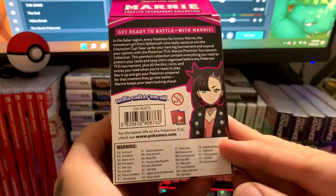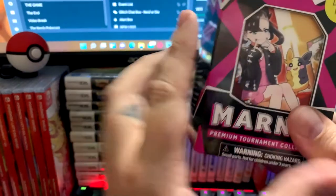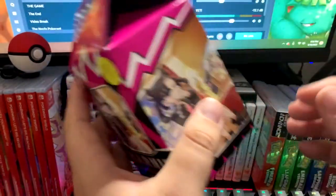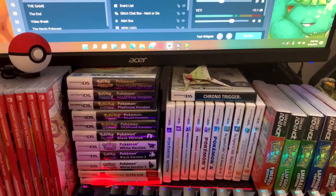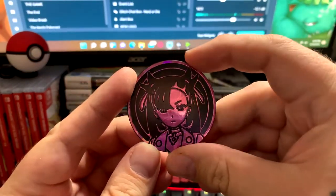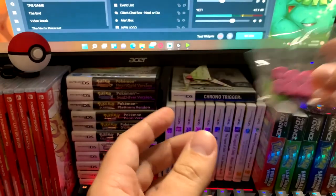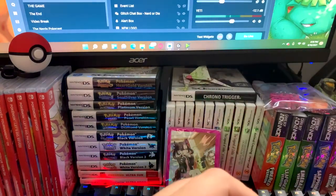I'm pretty excited about it. Let me go ahead and show you guys what this looks like. If you like Marnie, this is for you. I was able to get it at retail — thank you to my local LGS, Goblin Traders, not sponsored but check them out. Let's get into it. It's the weirdest packaging I've ever seen. First thing I'm going to show you: we've got this awesome huge coin featuring Marnie, and some pink dice.